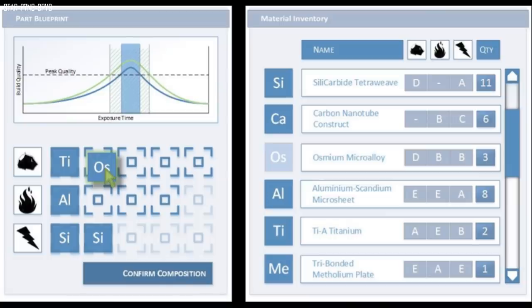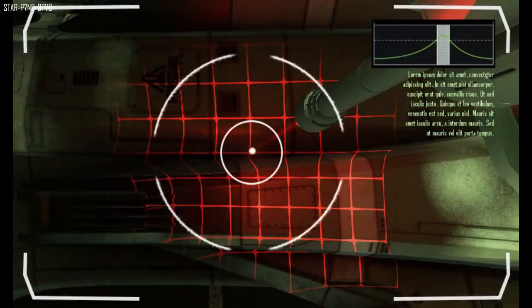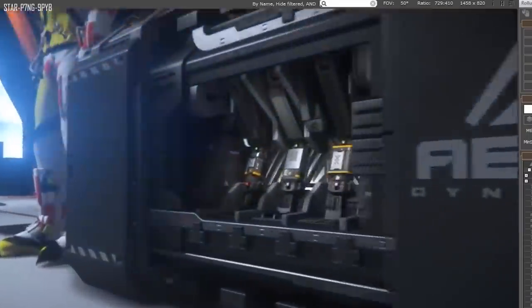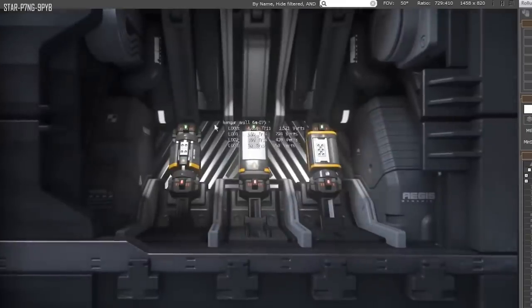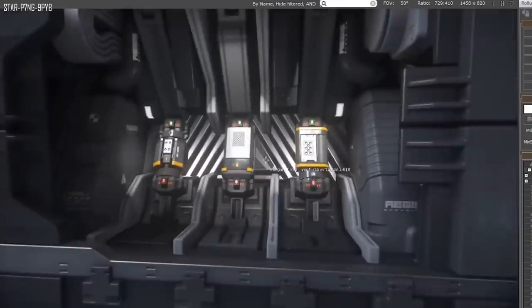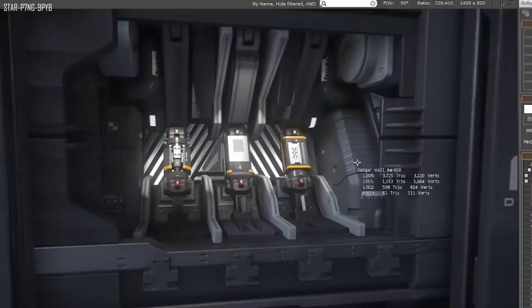This damage system will have a huge impact on ship combat, something that the new vehicle experience team are focused on improving. It is hard to imagine just how exciting these updates will be, but I cannot wait to get my hands on repairing my ships and also seeing how each damage type affects the ship's aesthetic and how it handles. Obviously there is still a lot more work to be done, but hearing that they are well underway working on it means that it is coming.